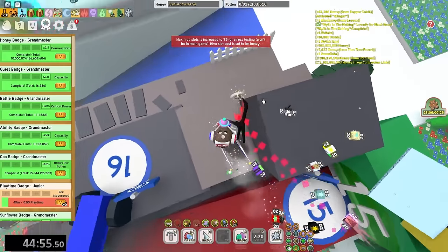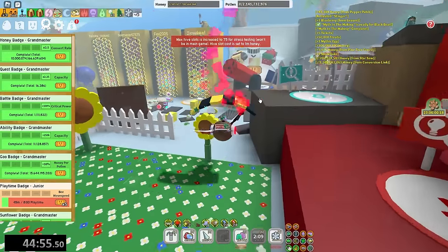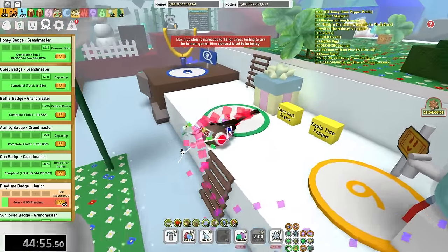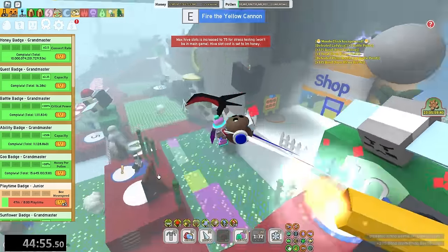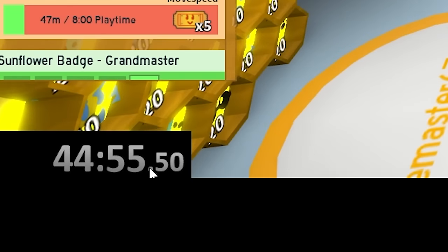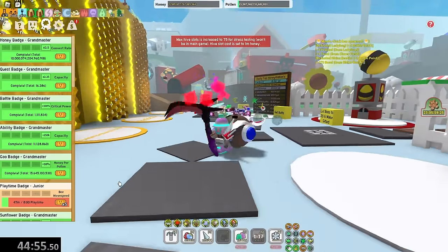75 bees are actually insane in Beastarm speedruns. So if you guys ever somehow get your hands on 75 bees and want to speedrun Beastarm, you can expect to get the mythic egg from absolutely zero quests in about 44 minutes. But if you guys enjoy, drop a like and sub. These videos do take a very long time to make, especially this one - I've been recording for like almost an hour. Yeah, so 44 minutes, 55 seconds, and 50 milliseconds. Insane speedrun. But yeah, I'll see you guys in the next video. Peace.